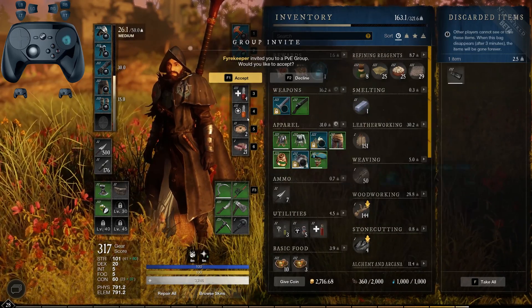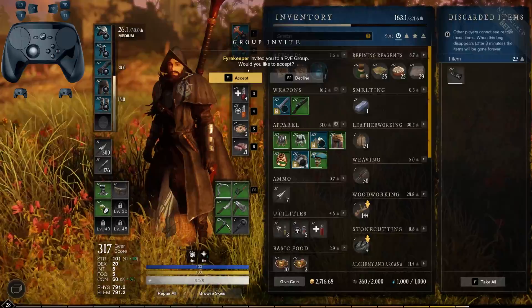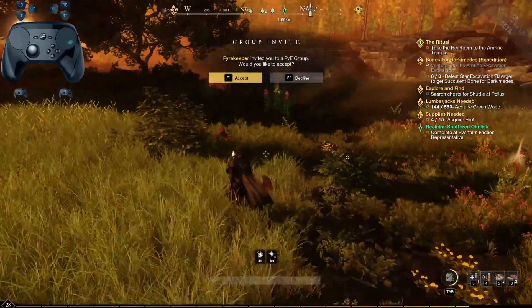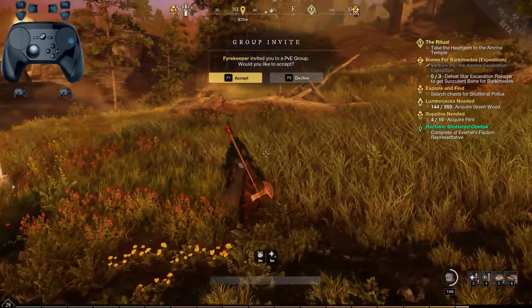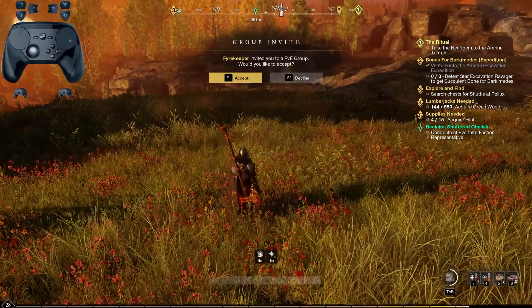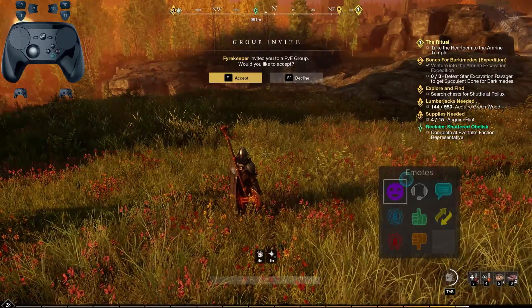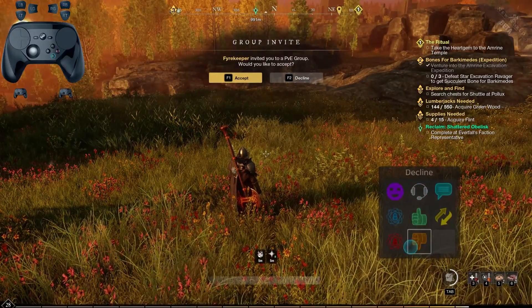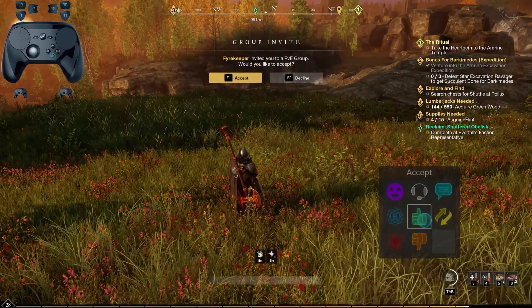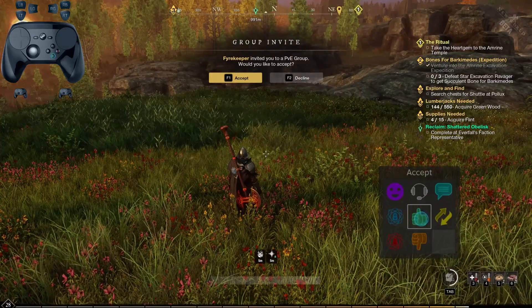I've got a group invite sitting here, so let's look at how to handle that. These kinds of actions - weird key bindings - are probably the hardest to account for, and that's where the menus come in handy. There's another type of menu that works really well for social actions - separate from the radial. If you hold down A, it brings up this square menu which has all our social interactions and common group stuff. We have accept and decline, so let's go ahead and accept the group invite.